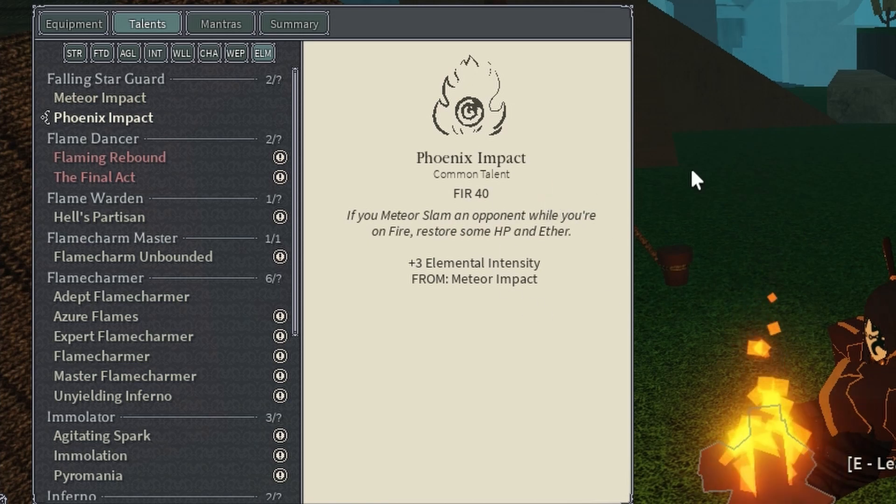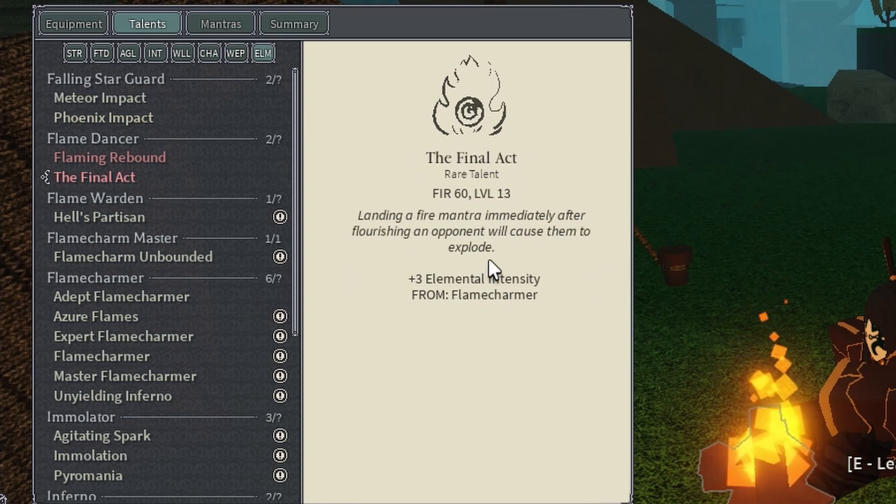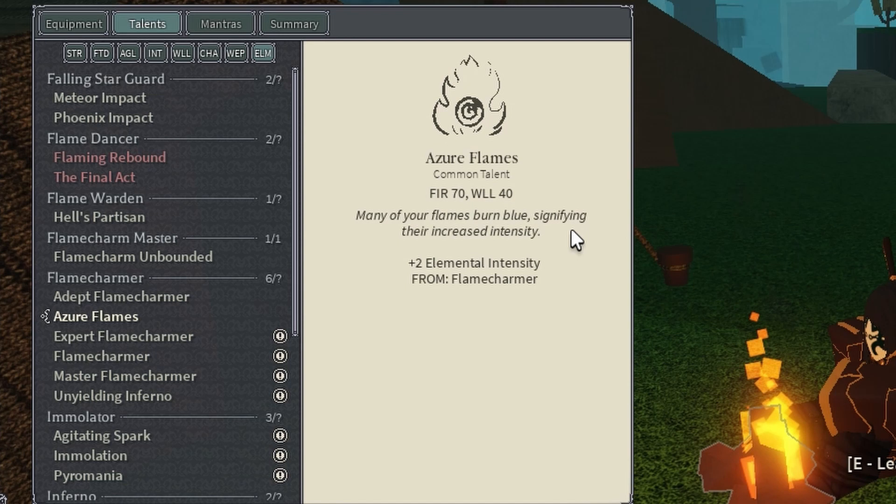Phoenix impact is for my rising flame so I can get some healing while doing the slam. I also have flame rebound, the final arc, and also the fire — the really important one — you need Azir's flame.